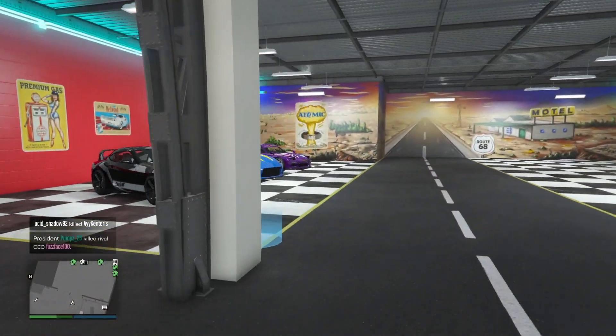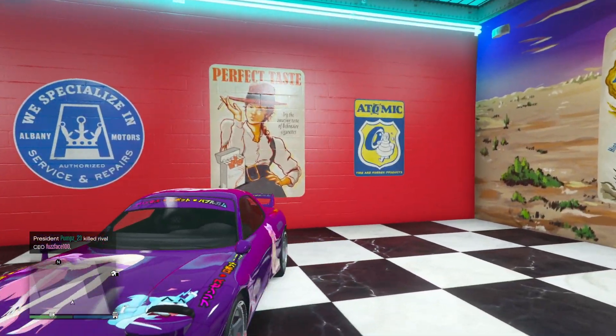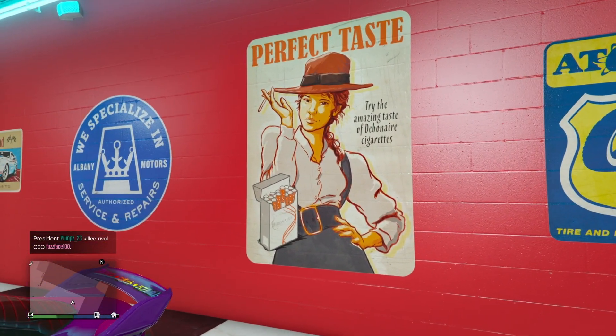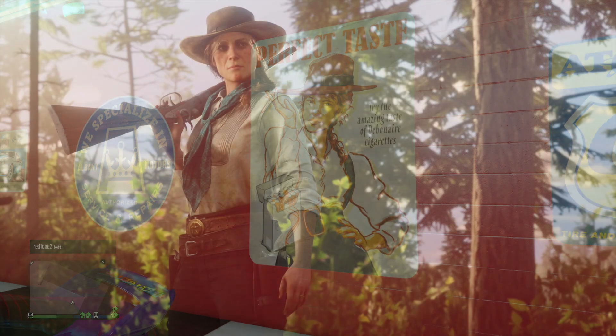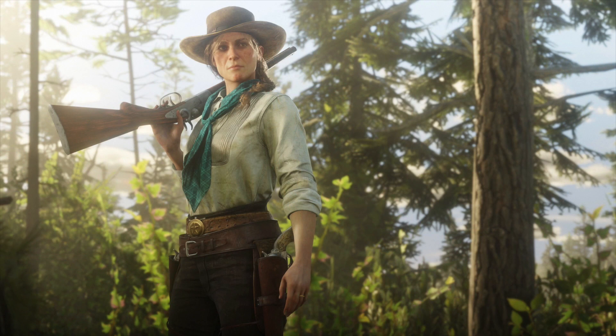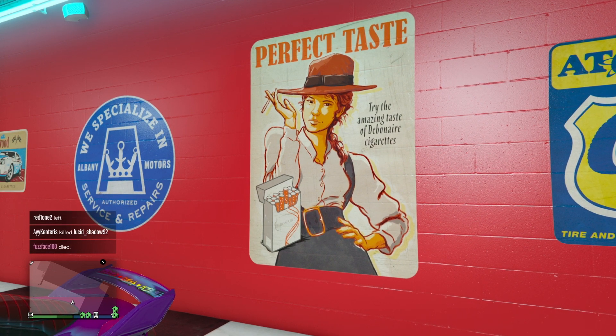Another style with easter eggs is called Nostalgia Trip. In the garage area, there's an advertisement poster for Debonair cigarettes, and the lady on it looks awfully familiar — specifically like Sadie Adler from Red Dead Redemption 2. There's actually an in-game outfit where she looks identical to that poster, and this wouldn't be the first time Rockstar has done a Red Dead Redemption 2 crossover of sorts. I'm convinced this is done on purpose and that is Sadie Adler.